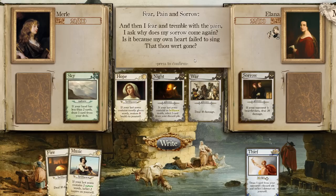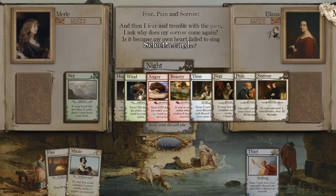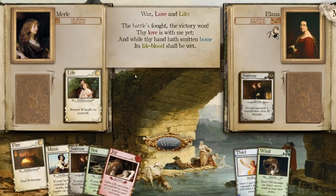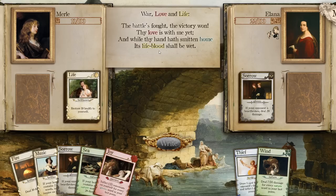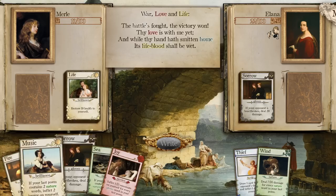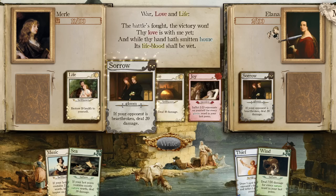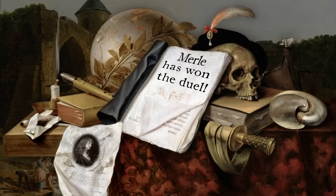We're not dead. 'And then I fear and tremble with the pain. I ask, why does my sorrow come again? Is it because my own heart failed to sing, and that thou wert gone?' Please don't take Pain. Thank you for drawing such a dumb card. We have it! 'The battles fought. The victory won. Thy love is with me yet. And while thy hand hath smitten home, its lifeblood shall be wet.' Bonk. Bonk. Merle has won the duel!